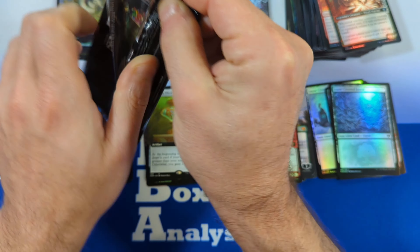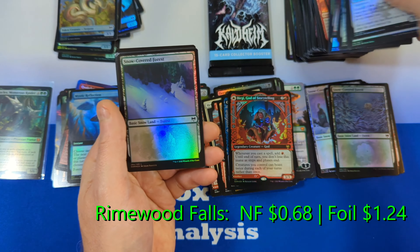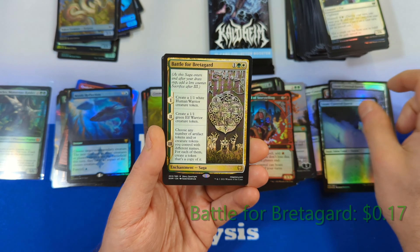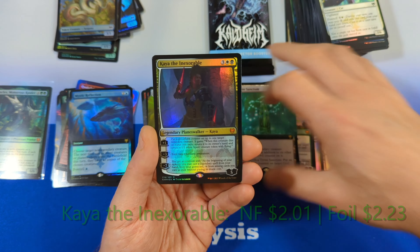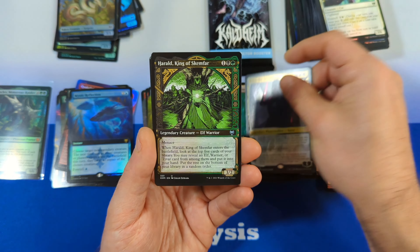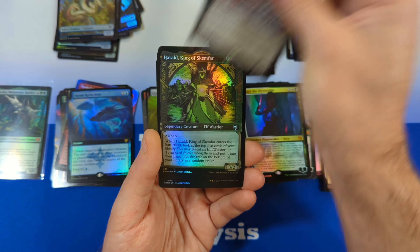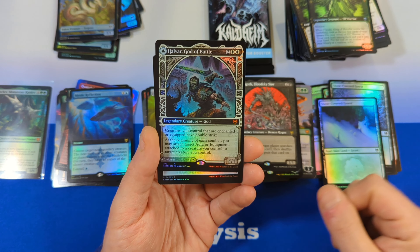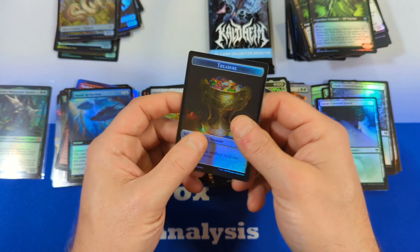Moving on to pack eleven — for those of you that stuck with me, here's your ASMR pack crinkle. Not much noteworthy in the commons, but I'm going to take an awkwardly long pause on the Snow-Covered Forest. Then we go to Battle for Bretengard, a Tyrite Sanctum, then Kaia the Inexorable planeswalker in Foil. Then King of Skemphar, followed by the Bloodsky Sire — rare in Showcase — then King of Skemphar again, and God of Battle showing up here. Halvar is a decent hit in Showcase Foil, and then an Icy Monolith and a Treasure Token.